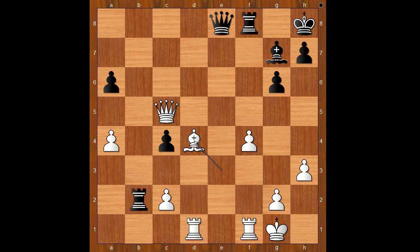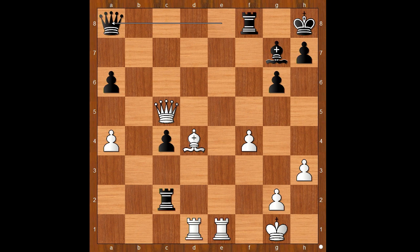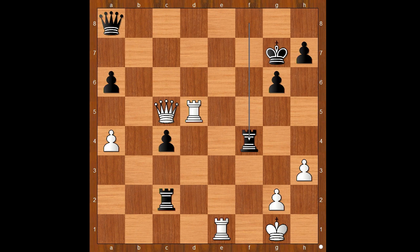Wesley So played bishop to d4. Rook takes on c2. White to move — bishop takes, bishop check, was expected. But Wesley So played rook from f to e1, attacking the queen. Queen to a8 — nothing serious, just threatening checkmate on g2. Bishop takes, bishop check, king takes bishop. Rook to d5 — nice move.